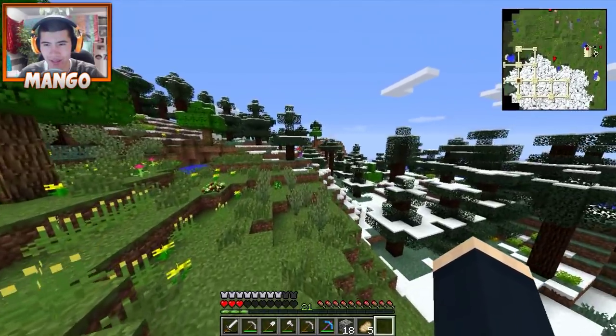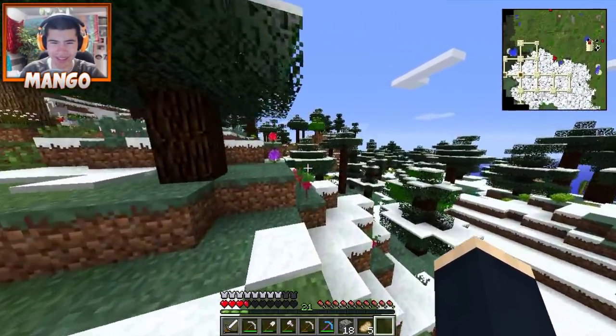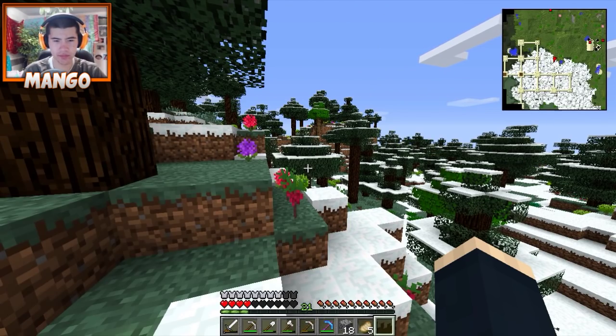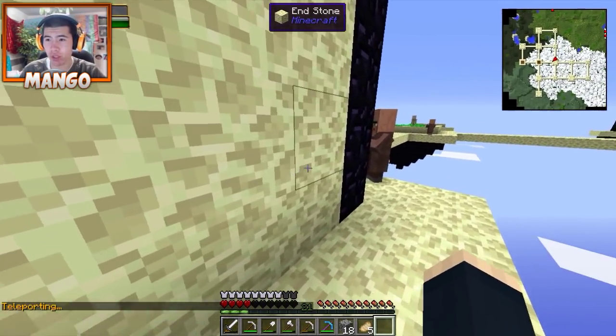I'm behind you, man. I got poison. It's like in the grass or something. Might be dangerous to TP to me. I'm going to try to get a good spot. Oh, there's villagers up here, dude.